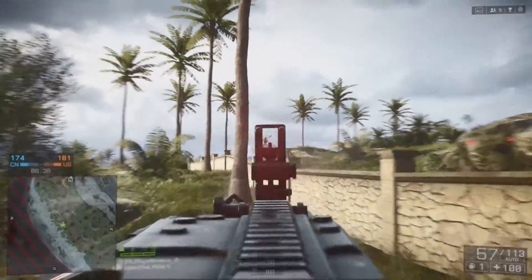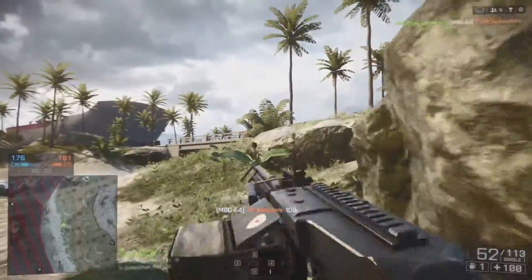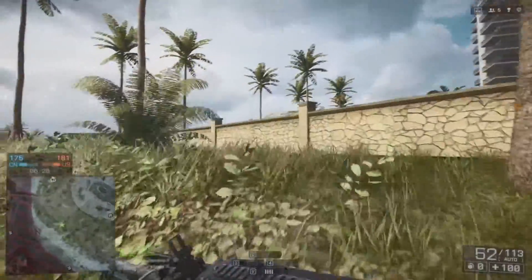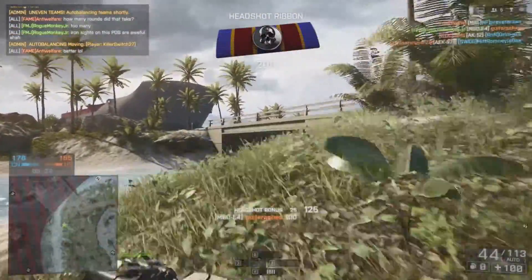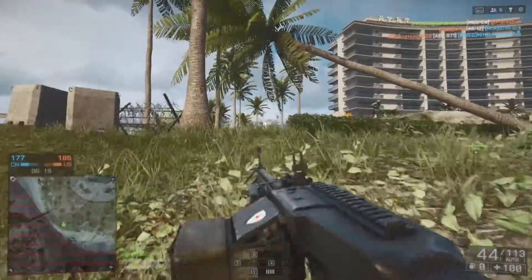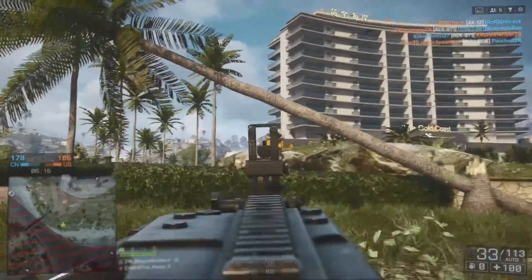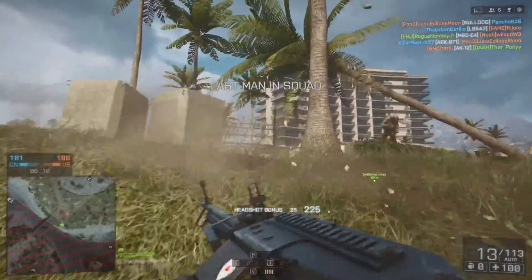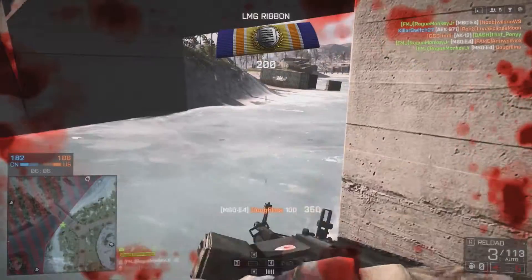How I like to use this gun is tap firing it as much as possible, because of that really slow rate of fire that the M60E4 has. Tap firing is going to be an advantage because the longer you shoot, the more your spread widens. If you full auto this gun, your bullets are going to go everywhere but on target. Tap firing means you're going to be a lot more accurate and get those shots on the enemy.